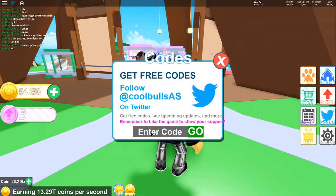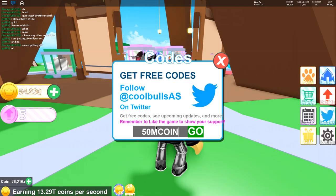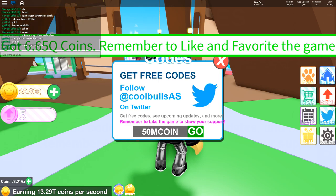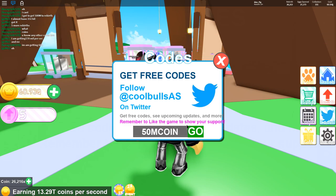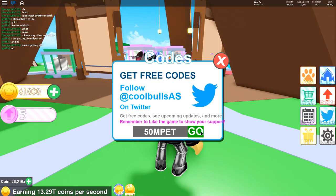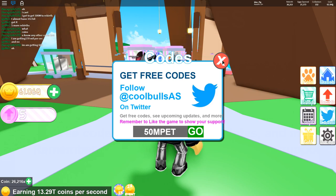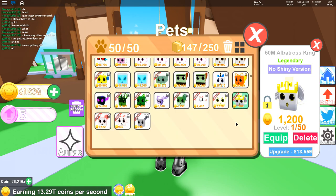Here are the codes you want to enter to get some free stuff in Pet Ranch. The first one is the '50m coin' code, which is going to give you a lot of coins you can use to get some eggs. The second code you want to use is the '50m pet' code, and that's going to give you an Albatross King. There it is — the 50M Albatross King, a legendary — looks similar to the other one we just got but a little different.